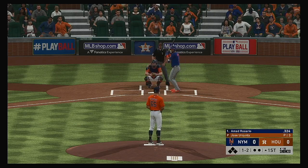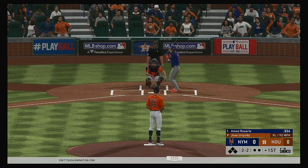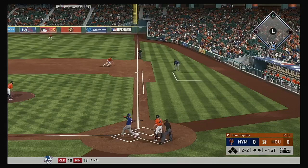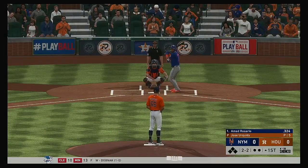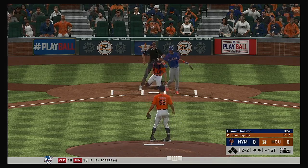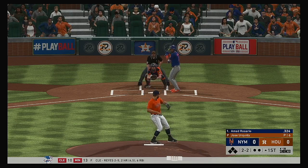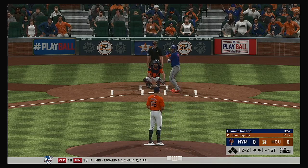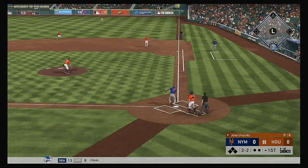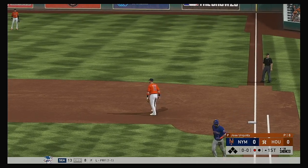One and two now as that's in there at the knees. Slider laid off for a ball — that's a nice take by the batter, but that's a non-competitive off-speed pitch. Got to do better to at least entice a swing. Here comes the 2-2 pitch. And he gets him to pop it up on the right side of the infield — Gurriel, and there's one gone.